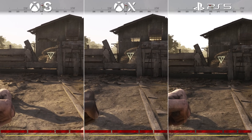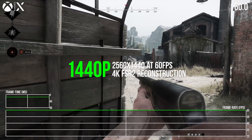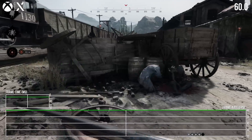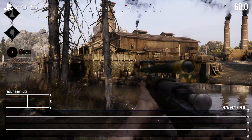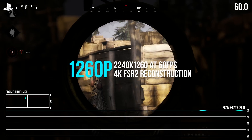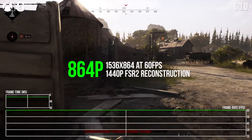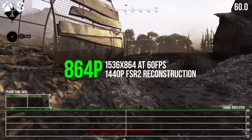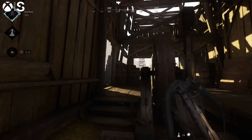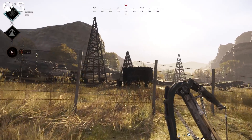To hit a higher 60 FPS goal, the targets for resolution do change on current gen machines. On Series X, we have 1440p as the set internal target, which is then scaled up to 4K using AMD's FSR2. Next, PS5 renders at a lower resolution of 1260p, again using FSR2 for a 4K upscale. And finally, Series S pushes a native 864p image, resulting in another step down in overall image clarity. FSR2 is only able to do so much to resolve a higher resolution final frame from an 864p base.